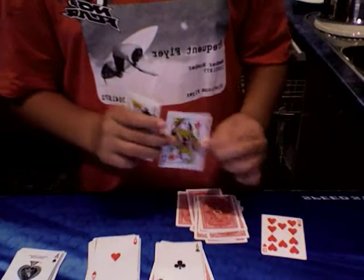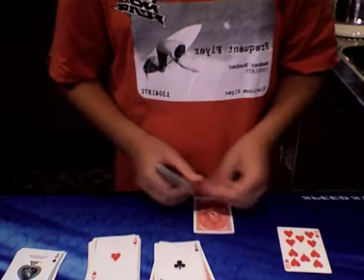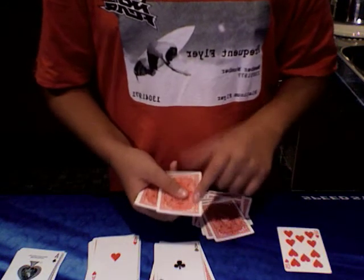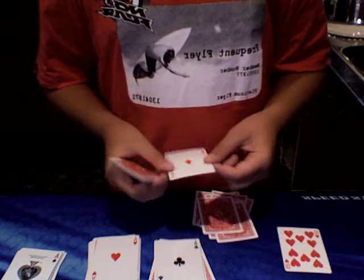Then what you're going to do is replace the deck, just like that, and count down ten cards: one through ten. And it's not the tenth card — it's actually the eleventh. So you go ten and then you flip it over and it'll be the ace of diamonds.